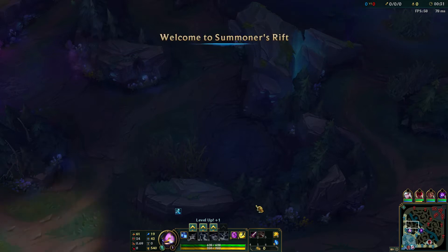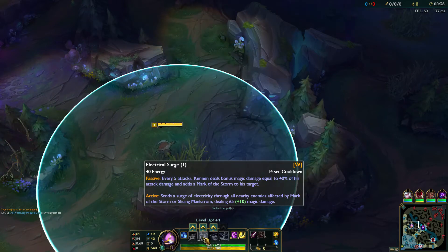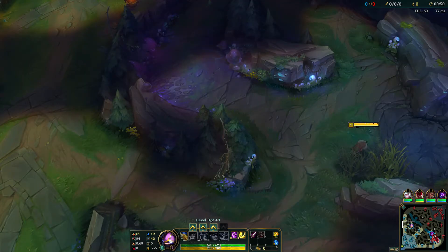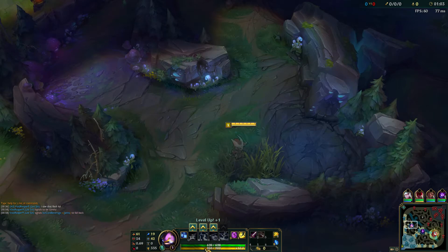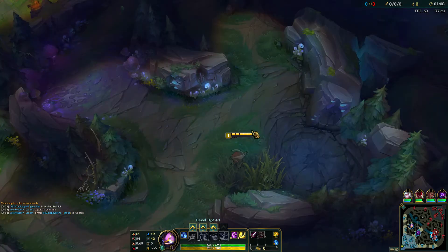We're going to start with Doran's Blade and a health potion because Kennen does have quite a bit of damage from his auto attacks. His W passive is: every five attacks, Kennen deals bonus magic damage equal to 40% of his attack damage and adds a Mark of the Storm to his target. His passive is Mark of the Storm — abilities add one stack to a target for six seconds. If the target reaches three stacks it's stunned for 1.25 seconds and I gain 25 energy. One of the nice things about Kennen is I don't use mana; I use energy, so I'm in that lovely ninja class.